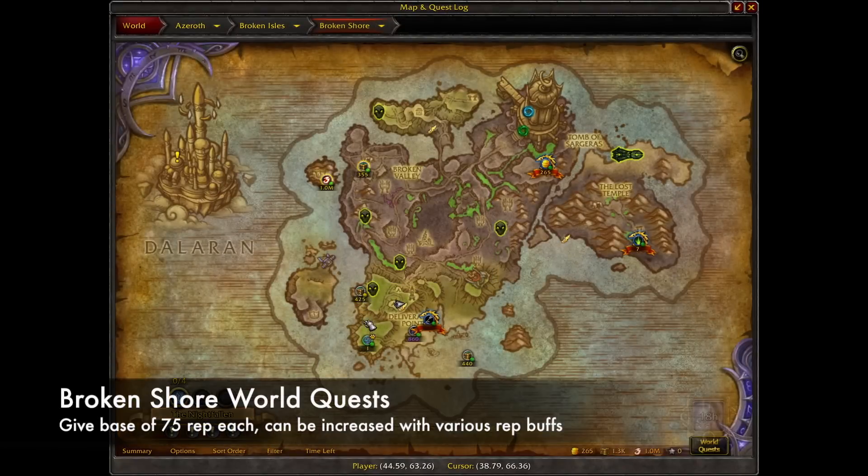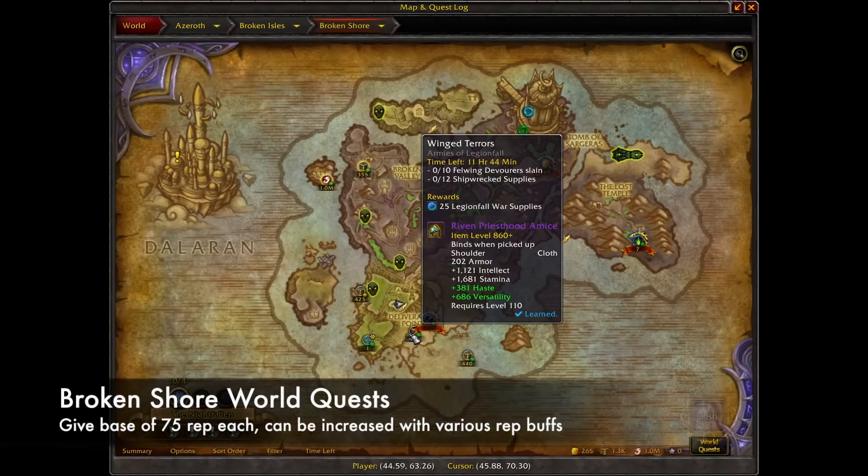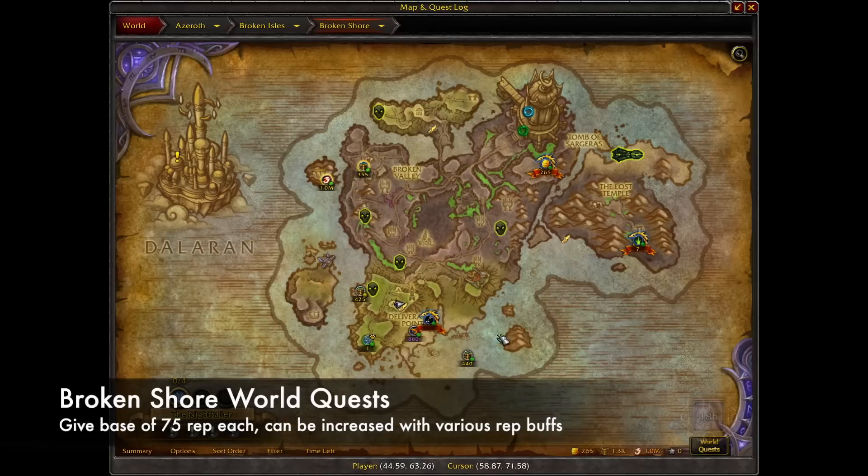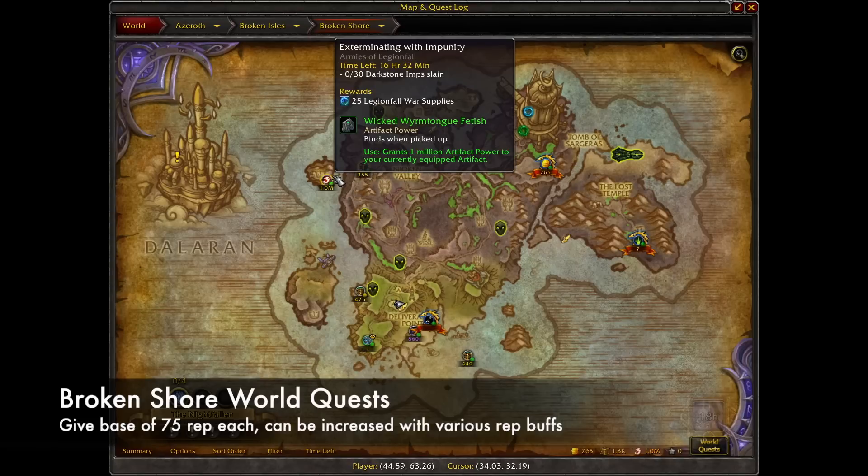Next are Broken Shore world quests. These award a base of 75 rep each. You can get a little more out of them if you use some reputation buffs, like the ones from the Darkmoon Faire, the one you get during the World Quest bonus event, and the one from the Mage Tower on the Broken Shore.